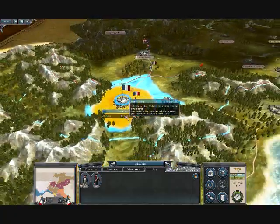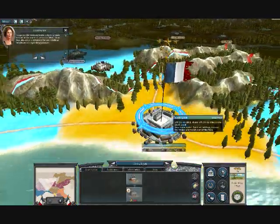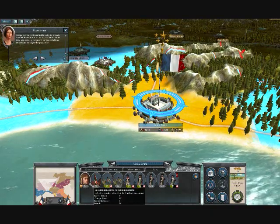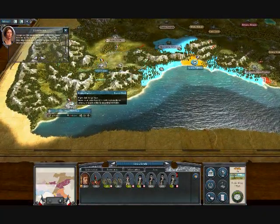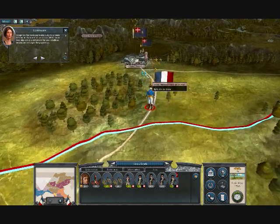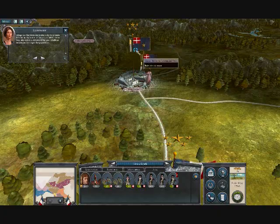I captured this city here from Piedmont — I demanded their surrender and they gave it to me. And Napoleon came and did the same thing here. After beating some forces, I was able to capture the city, so he's healing there right now. So I've got 3 cities, which is pretty cool.